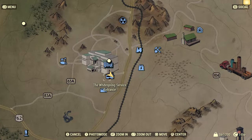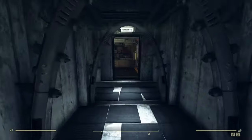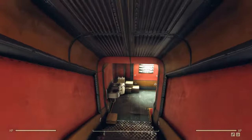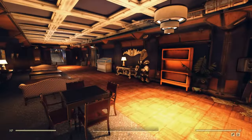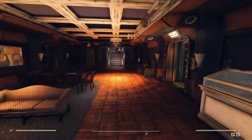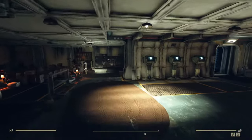Once inside, head downstairs through communications, left in the hall, and then right into the military wing, up the stairs to the command room.